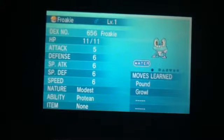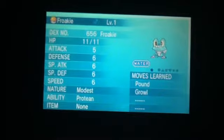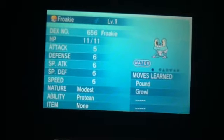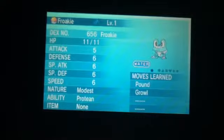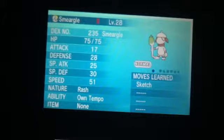If it's Protean, then this is the best one I'm gonna probably get — one of the best. It's Protean, Modest, and it looks like it's got four IVs — not entirely sure — but that is my best pull, I think. I've got myself another battle Pokemon. Here's the female, Rash Own Tempo, level 28 Smeargle.